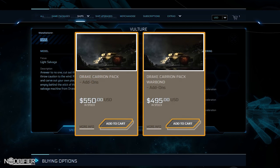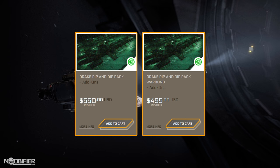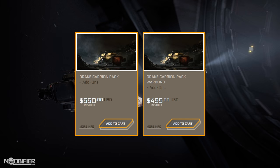There are also two combo packs which include a Vulture, Caterpillar, Dragonfly, and Cutlass. You'll only see one option if you haven't completed an online match of Pirate Swarm, giving you the pirate skin for the Caterpillar. Both are priced the same: $495 Warbond with LTI and $550 store credit with 6 months insurance.